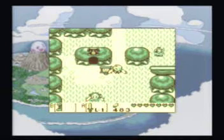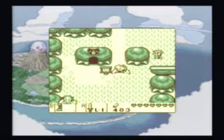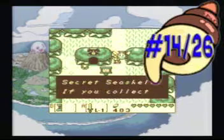But before we do that, I'm going to show you locations for a couple other secret seashells. With the dash boots, quickly ram into this tree, and you'll get your next secret seashell.